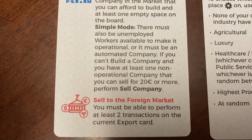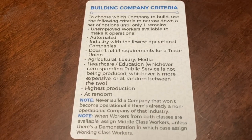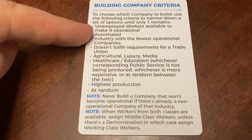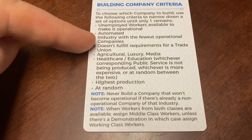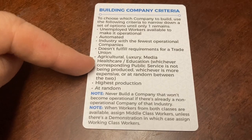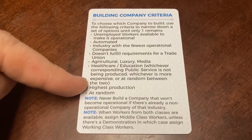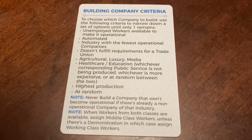You can sell to the foreign market if you are able to perform at least two transactions on the current export card. The build company criteria lays out your priorities when performing the build company move: first, make sure unemployed workers are available or you have an automated company. Then choose from the industry with the fewest operational companies, making sure it doesn't fulfill requirements for a trade union. Priority order is: agricultural, luxury, media, then healthcare or education — whichever corresponding public service is not being produced or is more expensive — then random if none of those criteria are met.